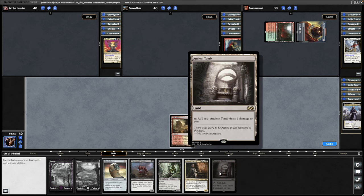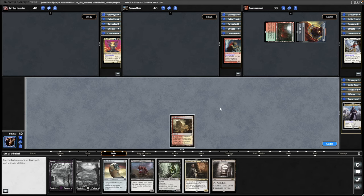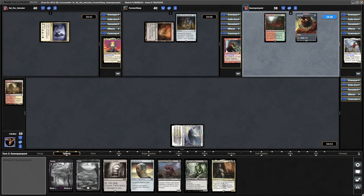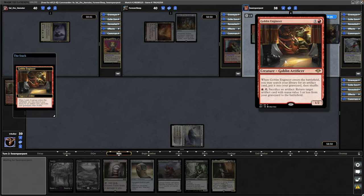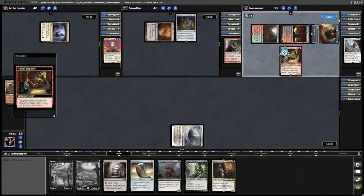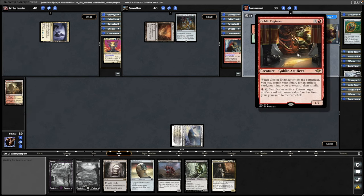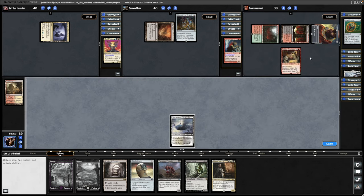We draw into Ancient Tomb, let's crack this for the Tapped Snowland. Altar of the Brood for Krenko, which ought to be really good once the commander's out. Goblin Engineer from Sisay, still no White Manor, and they search up a Coalition Relic, so likely going to try and get that with Goblin Engineer next turn — they'll need another artifact to do that though.